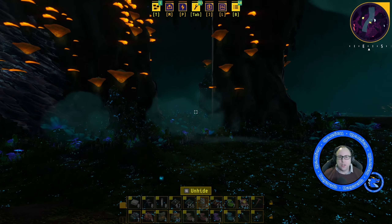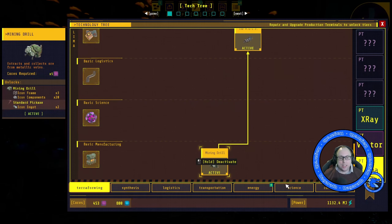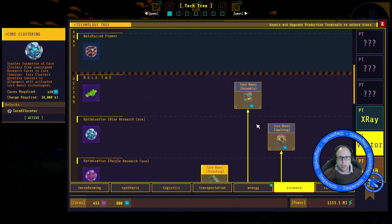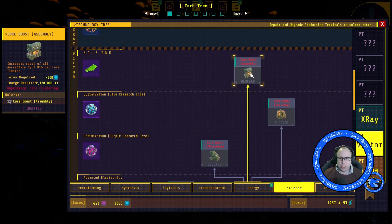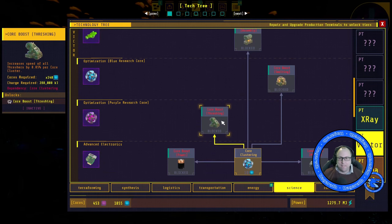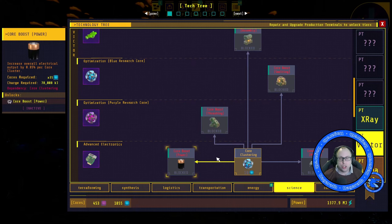The efficiency series is about when you're at max level and you have everything researched, but I am not turning on core clustering. Core clustering basically will just multiply everything when you have it all, so everything would get multiplied by a certain amount. The numbers will change, but we'll have a look at that at some point in this series.